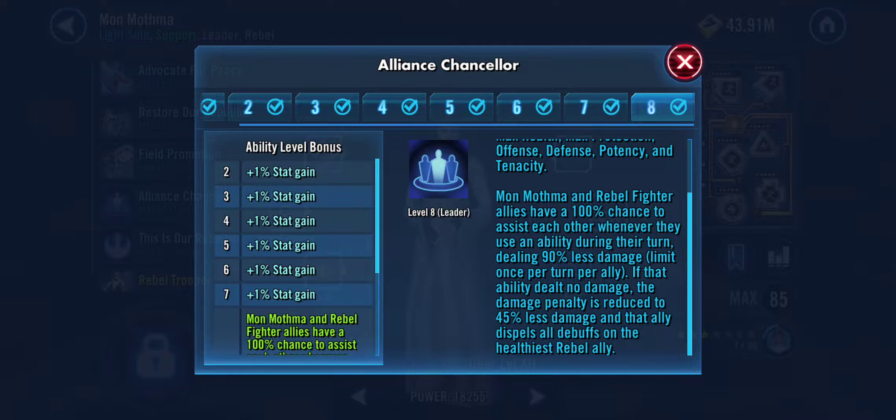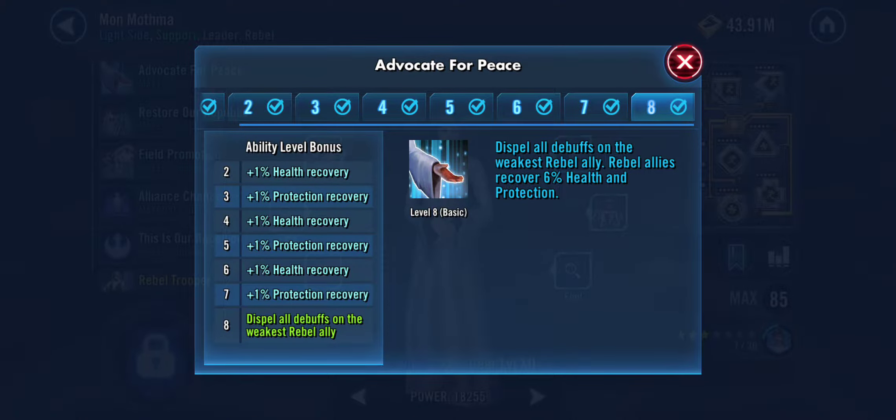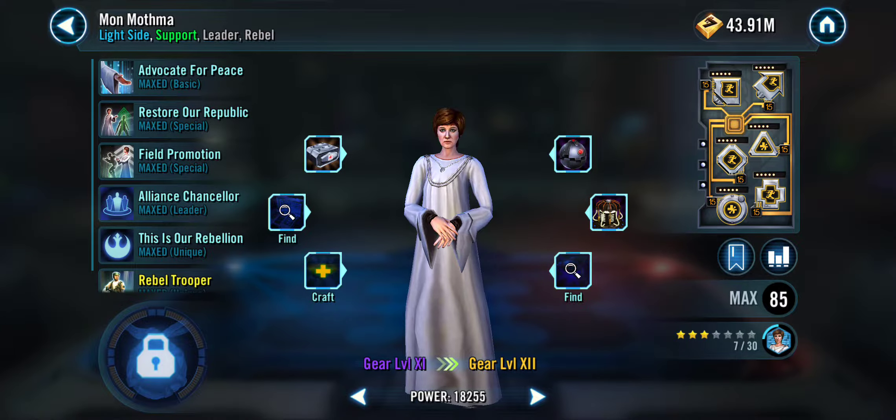We're talking hundreds instead of thousands in some cases because the 90% damage penalty is there. But if the skill is a zero-damage ability — deals no damage whatsoever, not considered an attack — then there's a 45% less damage penalty instead. So they're dealing 55% of their normal damage, which is pretty good. It behooves you to have characters with abilities that deal zero damage. When you have those, it dispels all debuffs on the healthiest rebel ally, and Mon Mothma's basic dispels all debuffs on the weakest rebel ally.